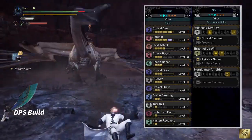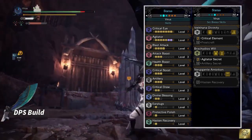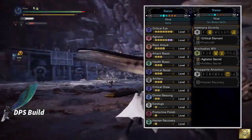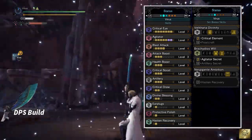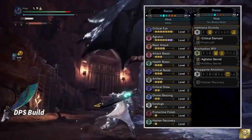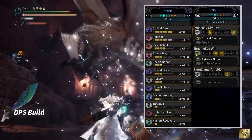As for set bonuses, Critical Element from 2 sets of Vaal Hazak Armor, which increases elemental damage when landing critical hits. With all the buffs, you'll have about 90% chance to hit critical damage. And Agitator Secret from 2 sets of Brachidium Armor. While active, this will grant plus 28 Attack and 20% Affinity, so more chance to crit the monster.